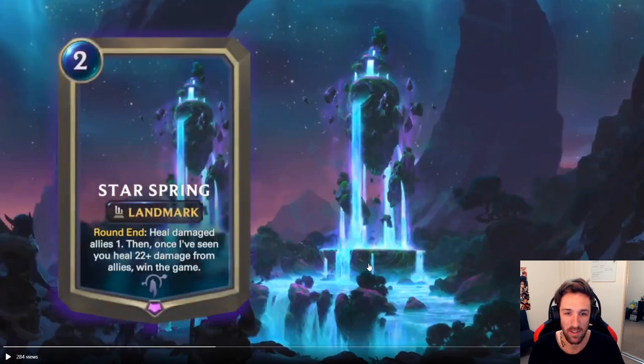Star Spring — 2 mana landmark card. Each round, heal damaged allies 1. Then, once this landmark has seen you heal 22 or more damage from allies, win the game. Oh, that's brilliant. That is brilliant.